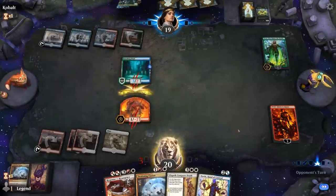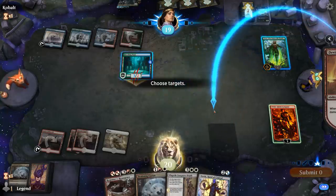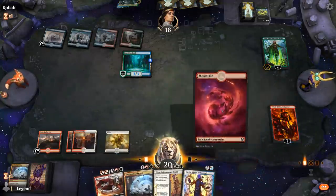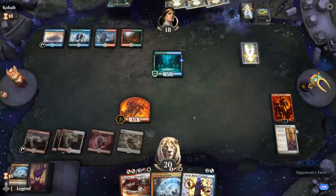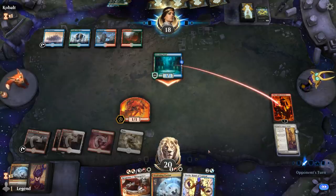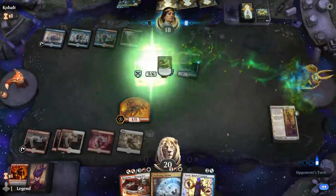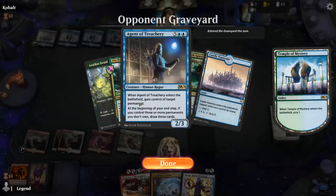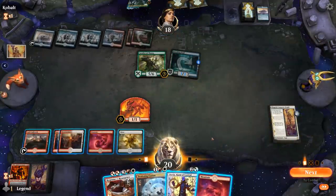I'll attack and then maybe find a land to use Elspeth Conquers Death to get rid of Nissa. I'll just go face. I wouldn't mind Tibalt dying so we can get it back with the third chapter — if it doesn't die, it could still be useful if we draw Sarkhan. Cavalier of Thorns is quite good — that's also an important one to actually exile. Agent of Treachery in the graveyard: the opponent is not playing nice.